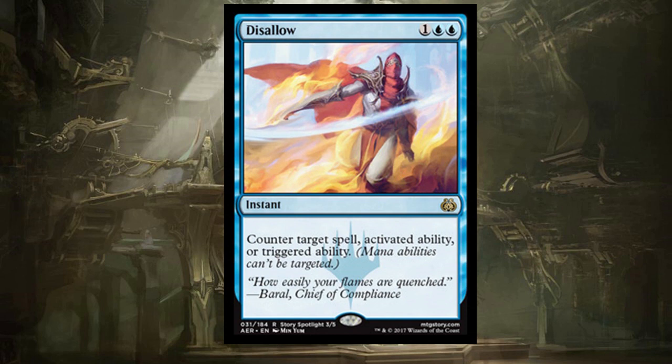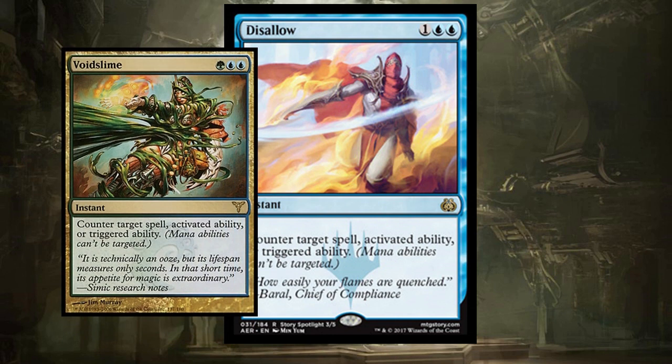Disallow says nope — one-blue-blue, counter target spell, activated ability, or triggered ability. This is basically Voidslime but better: it's a colorless instead of a green. Voidslime has been a mainstay in many Simic decks, and it's very powerful to have the flexibility of countering an activated or triggered ability. Being able to counter a planeswalker on the battlefield, or a powerful commander trigger, or maybe you're blinking something crazy — Disallow can do a lot of really great and flexible things, and it's going to give us a more intimate understanding of Commander. I'm really excited this card is going to be highly available in the format.